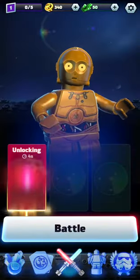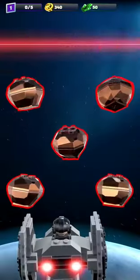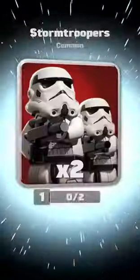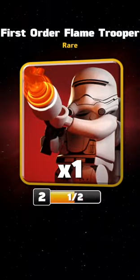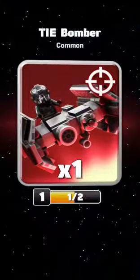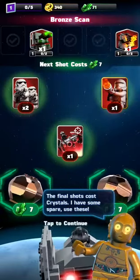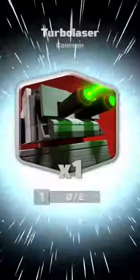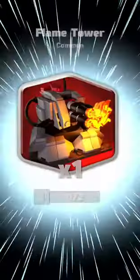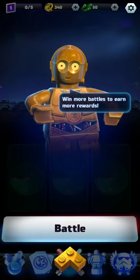Start unlocking. I get two stormtroopers. First Order flametrooper. Tie bomber. It looks like you get units from all the movies. The final ones cost crystals — I have some spare, I'll use these. Turbo blaster and flamethrower. Win more battles to earn more rewards.